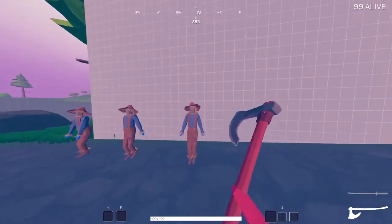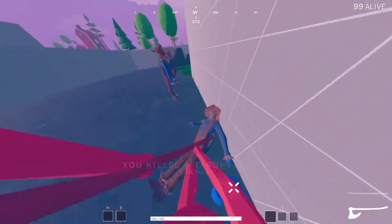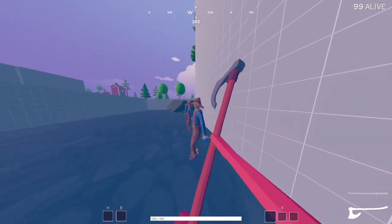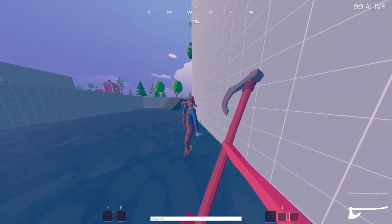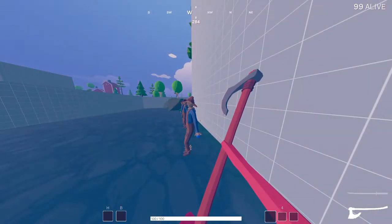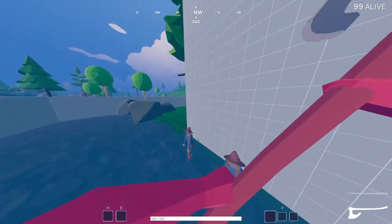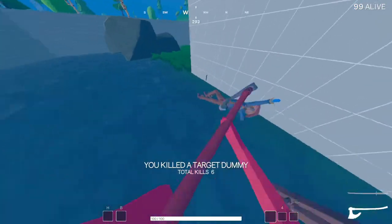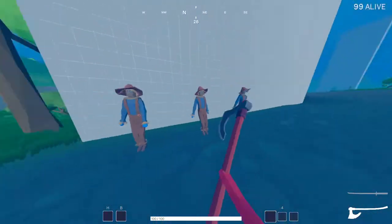If you're close up to somebody, this is pretty much just as effective as a shotgun if you're right next to them and they're not shooting you. If you don't have any other close-range weapon, this is a good way to catch people off guard — go in for one hit, it'll send them down and you can kill them pretty fast. It can also hit multiple targets.